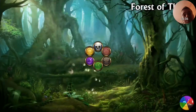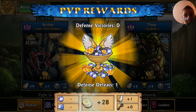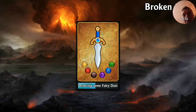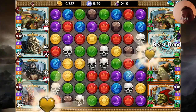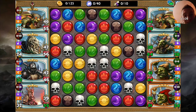No troops lost. If the fifth match isn't something very strong I'll spend some gems trying to find something better — I mean Goblins, sure they're nice but not really.